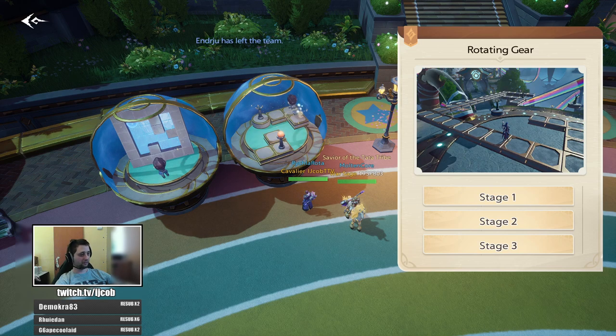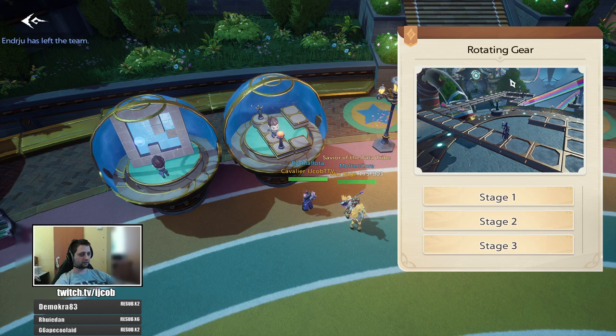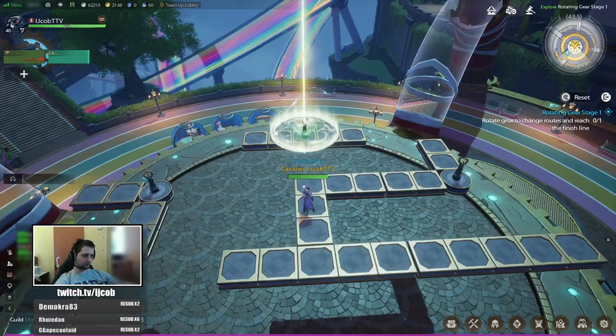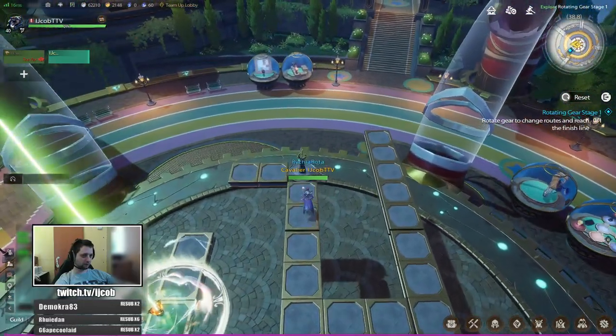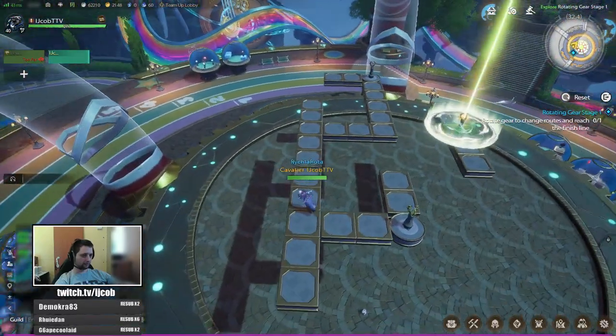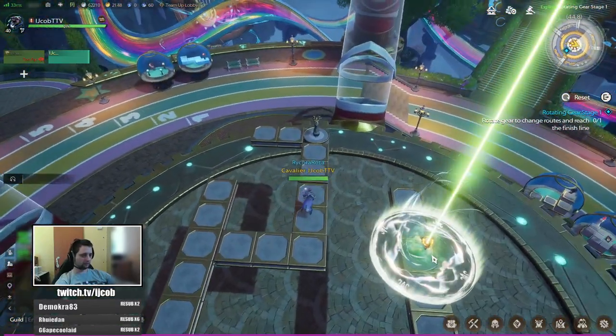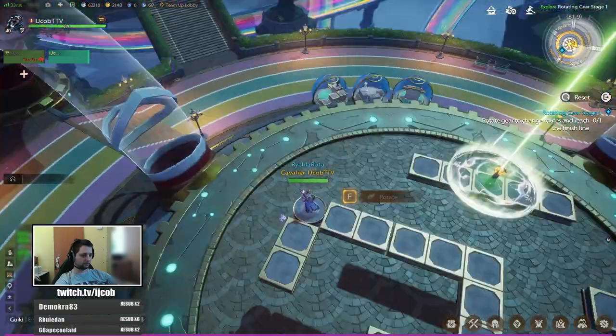Hey guys, it is Jacob with the amusement park in Terrisland. In this one we will look at the rotating gear. In this game you need to use these beacons to rotate the floors so you can get to the finish, which is a lit-up beacon.